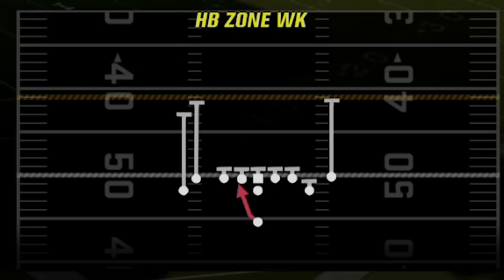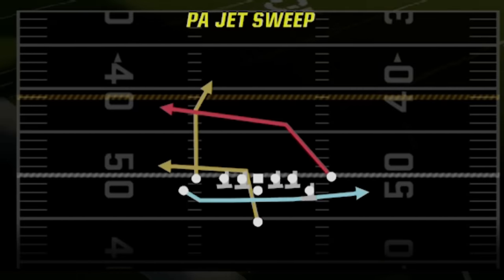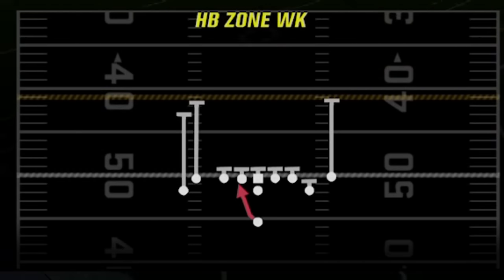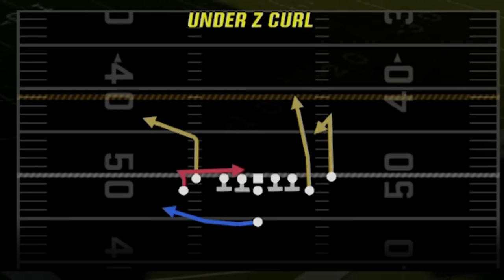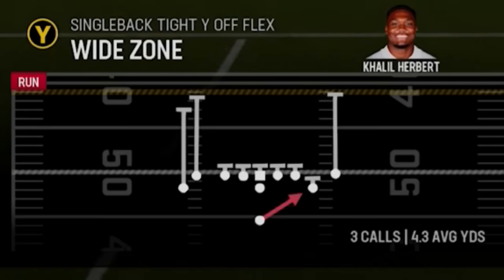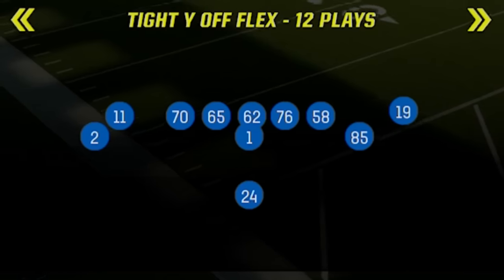When it comes to audible plays, I probably have five to seven plays in this scheme, but the four I always want access to are: the Halfback Zone Weak — my best inside run; the 01 Trap, which I'll go over in a minute; the Jet Sweep, a good mix-in play; the Under Z Curl, my one-play touchdown against Cover 3 and Cover 2; and the Shallow Cross, my one-play touchdown against just about everything else. My fifth play would be the Wide Zone — essentially a stretch play.